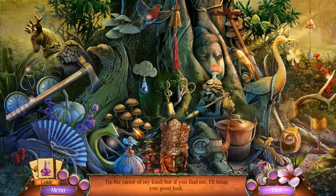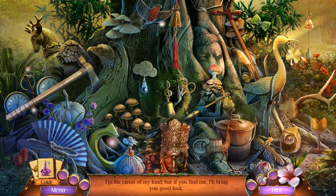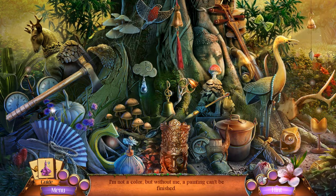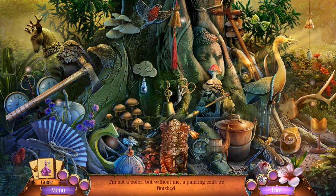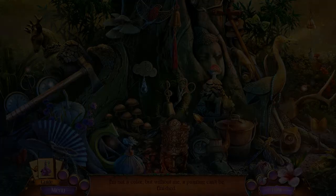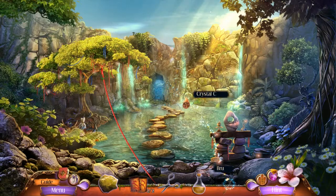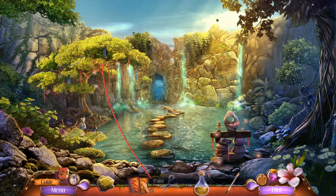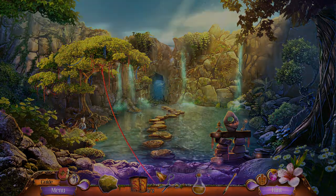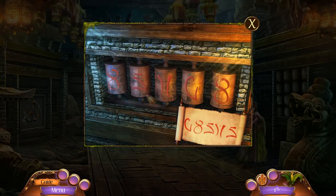I'm the rarest of my kind, but if you find me I'll bring you good luck. I'm not a color but without me a painting can't be finished — that would be a brush. We need that brush! Look at that, it's a cool brush. We do have our gold paint from our last episode, and we also have two out of two cylinders, some sulfur, and a pair of scissors. Let's go ahead and take care of this over here.